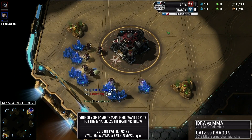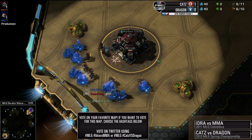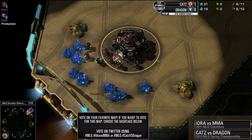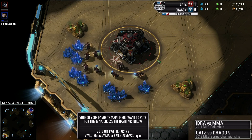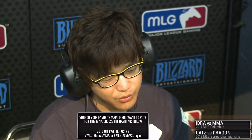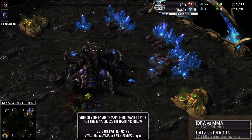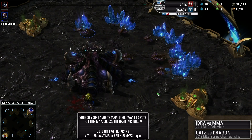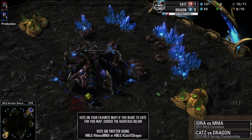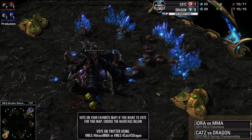Ladies and gentlemen, Dragon is known as a bit of a deceiver, which is why he changed his color to confuse the enemy — Chameleon of StarCraft 2 in the southwest, playing Terran, he is Calamity Dragon! Versus his opponent to the northeast position, currently at one game in this best of three series — will we see that same build again, or something more sinister? Playing Zerg, in the blue trunks, he is Root Cats!